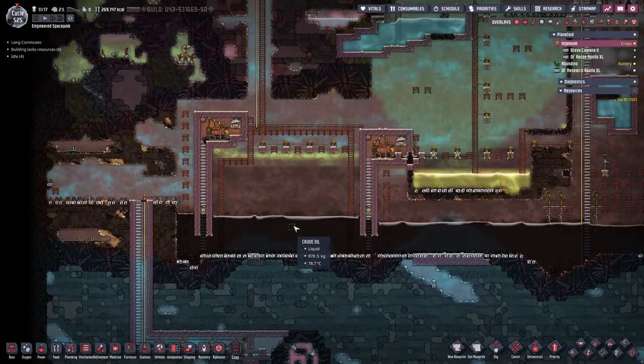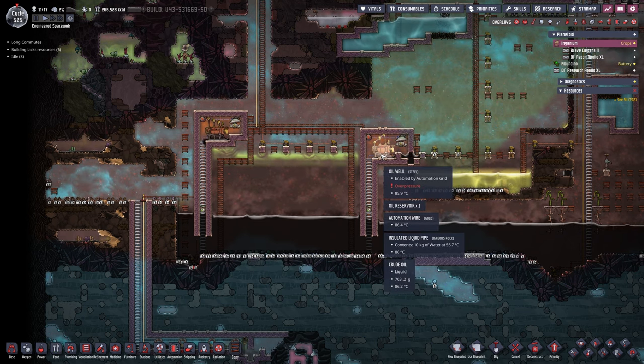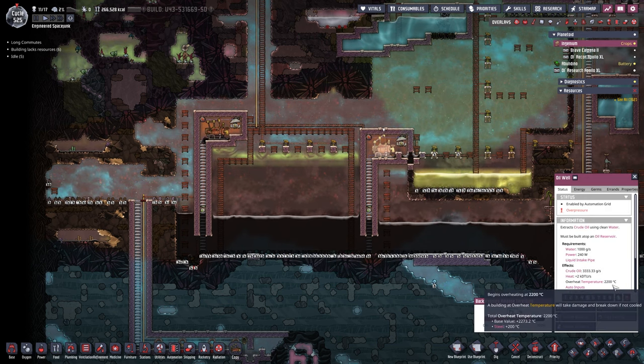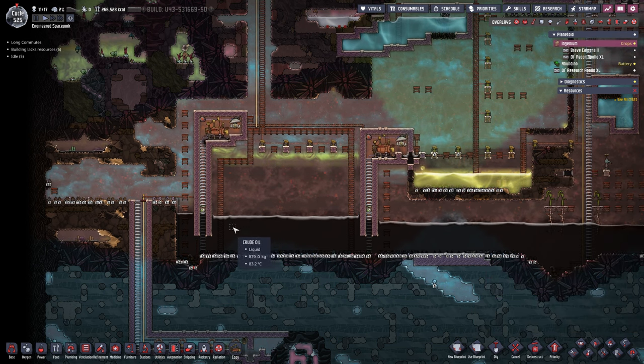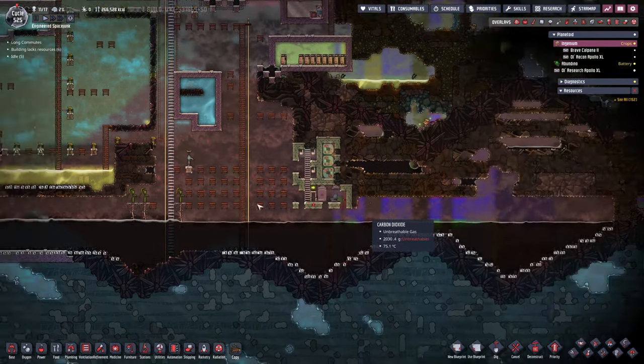While we're waiting for our research to be completed, let's take a look all the way down here on the bottom — we have a nice crude oil reservoir and our two oil wells, where one is currently over-pressuring. A dupe should come by and empty it out. Let's give it a number nine priority so the dupes actually do what they're supposed to do.